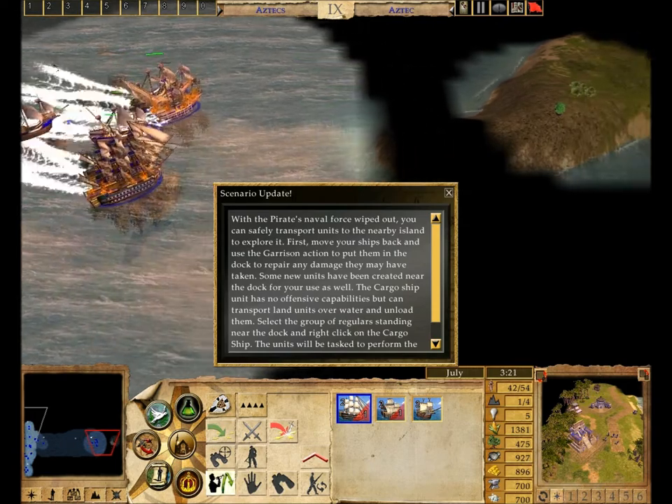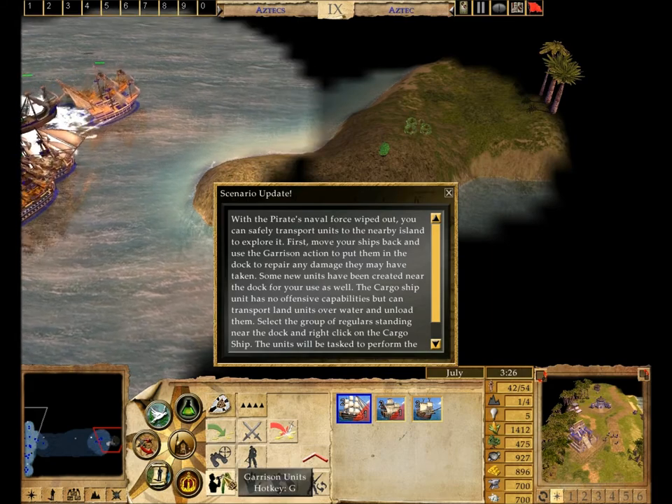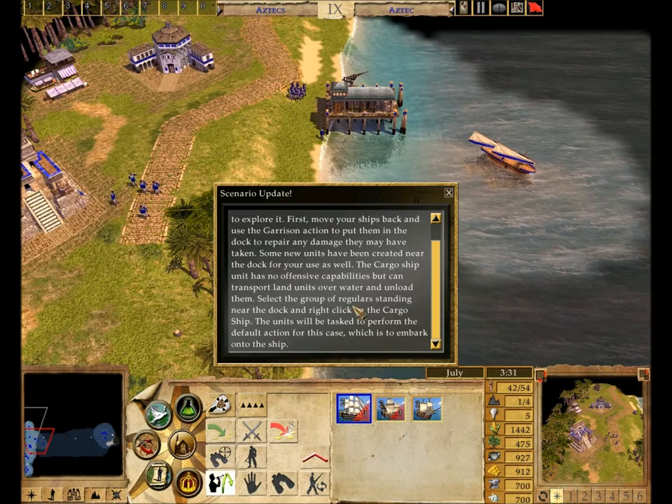With the pirates' naval force wiped out, you can safely transport units to the nearby island to explore it. First, move your ships back and use the garrison action to put them in the dock to repair any damage they may have taken.